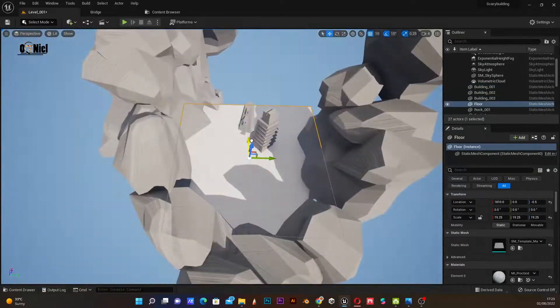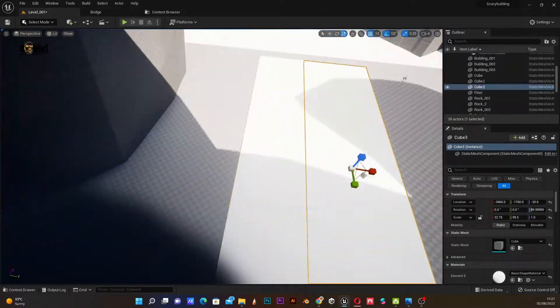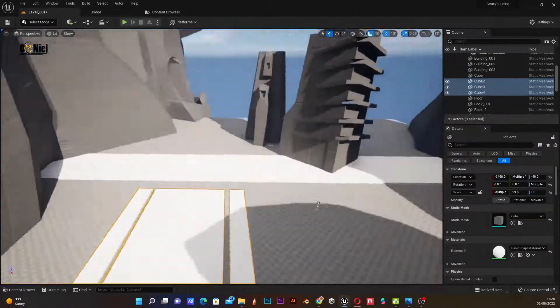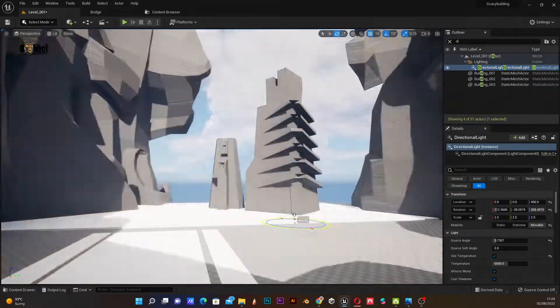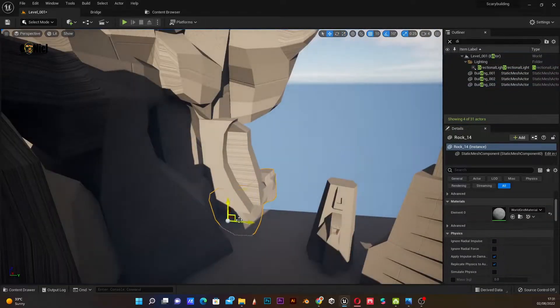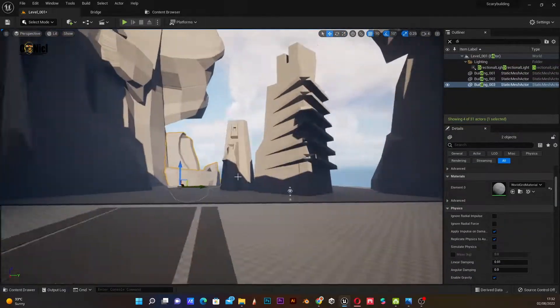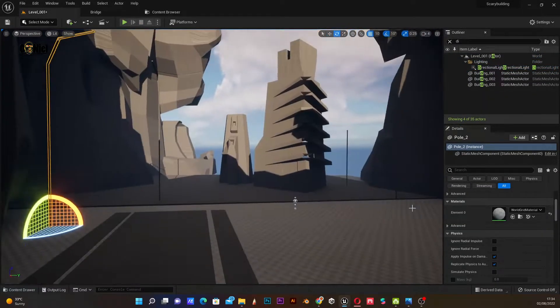This process is actually my first time using it. I usually go straight into doing the detailed models then bringing that into Unreal Engine to build, but for this process I just wanted to get a feel of what this environment would look like first in low poly before actually doing the high poly versions.